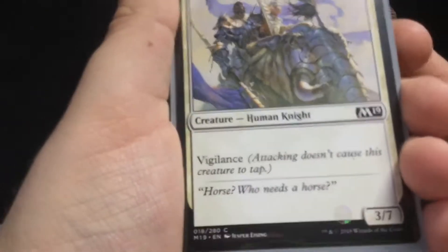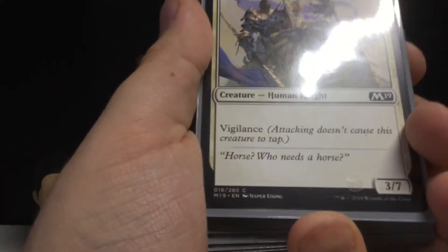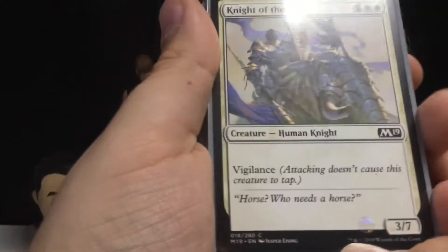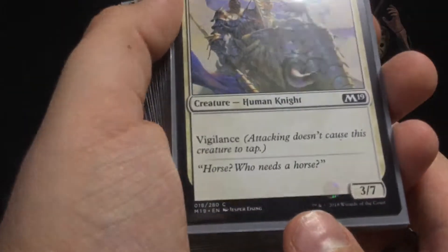I put this guy down and the person I was playing with pretty much just gave up — he just knew he was going to lose. Anyway, this is Knight of the Tusk — he has six mana and is a three-seven. So a good defender to have.